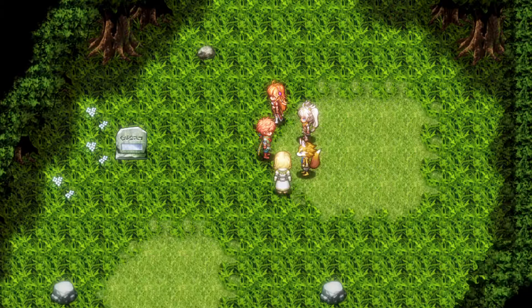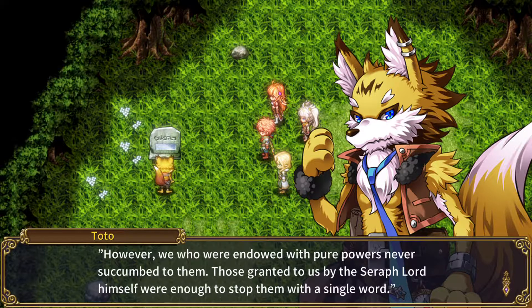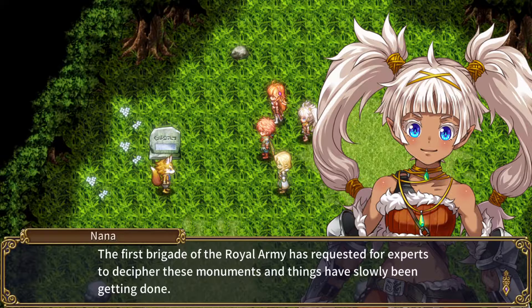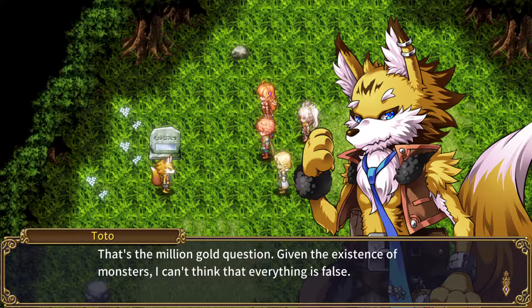Please decide red Toto. Let's see what it says here. During the war, those who served under the demon lord had various powers, and attacks by his three generals were especially fierce. However, we who were endowed with pure powers never succumbed to them. Those granted to us by the seraph lord himself were enough to stop them with a single word. We who then drove back the demons like a storm cloud had the prayers of the humans backing us and began our march on where their generals awaited us. This one was only written about legends, but this is the first time I've heard this story.